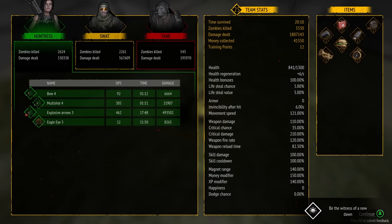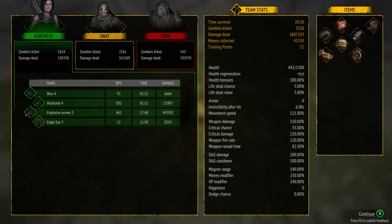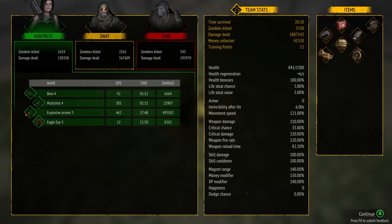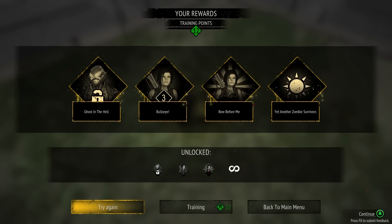462 on explosive arrow — oh wow, it counts your crit damage, interesting. 638 on the assault rifle, 500 on the double barrel though we had it so late. Heck yeah, got my first win! He still killed the most zombies but she was in the game the longest. Weapons seem to be the way to go — I'll try to force a skill run but it didn't feel that good. Nice, we got a win and we got Ghost unlocked!